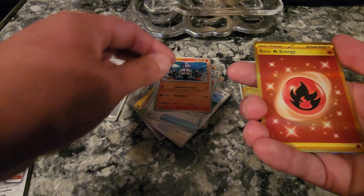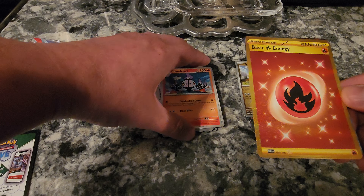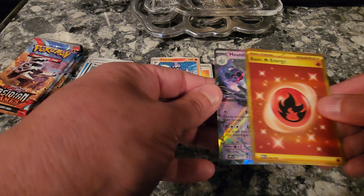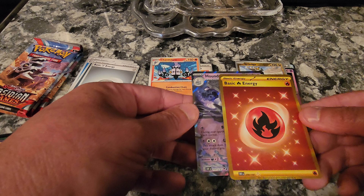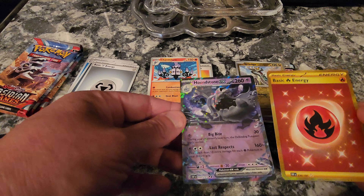Drampa, Basic Energy Fire — oh, that's the gold fire! Oh, I know this is like a hyper rare — holy crap! And wow, look at that, that's pretty cool too. Damn, I don't know — I feel like this box is fire so far. At least that's what my nephews are going to tell me — probably. Holy crap!